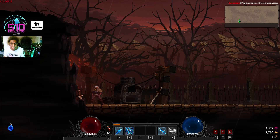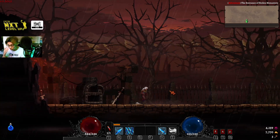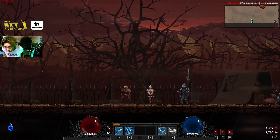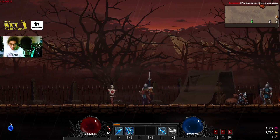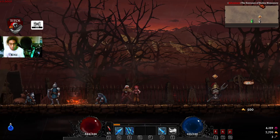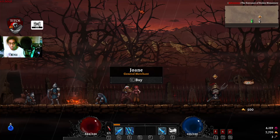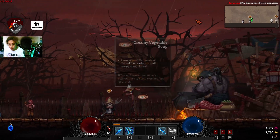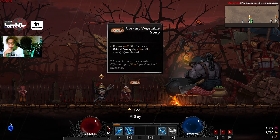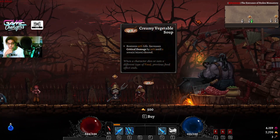Welcome back. Continuing the journey now on stage 3 at the entrance of the stolen monastery. The enemies have a much bigger HP pool, so I need to be more careful. They deal a lot of damage and do a lot of splash damage — they look scary too.